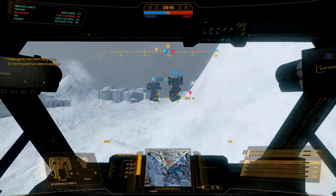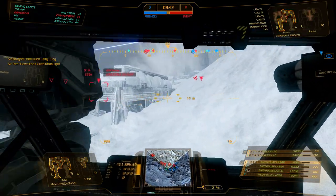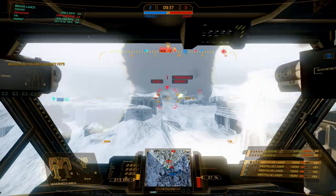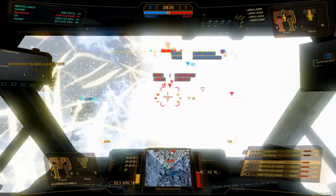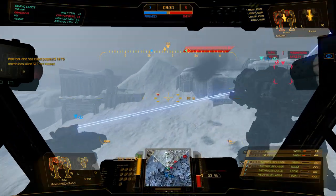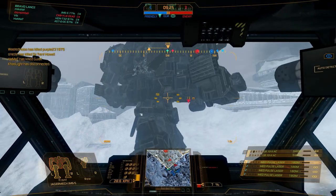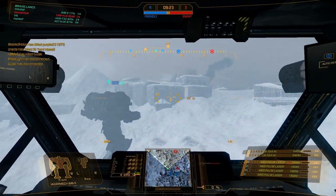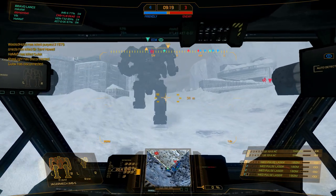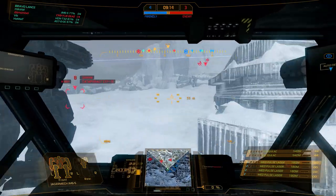This is a game that's very good for theorycrafting and there's a lot of fun in that. You can notice how that Misery is only shooting one ER laser at a time — that's because he'll get ghost heat if he doesn't do that. So he has to link-fire it, which you do by going on a weapon group and pressing Backspace. Know the controls — that's also very important.